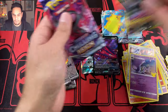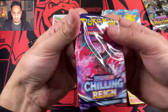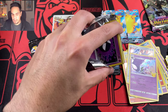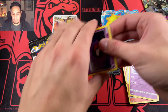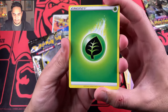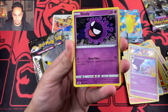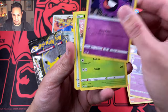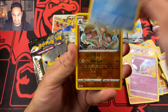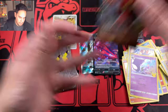Let's open Chilling Rain and then save Vivid Voltage to the end — see if we can pull something good out of that Vivid Voltage. There's the code card. We have a Leaf Energy, Flaaffy, Kakuna, Carnes Conviction, Ghastly, Ledian, Porygon, Swirlix, Sneasel, Dodrio, and a Galarian Zapdos V.